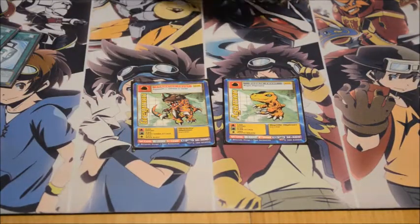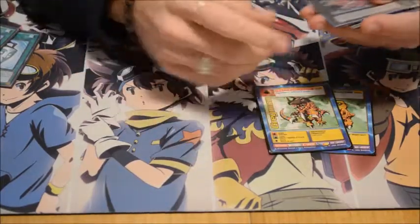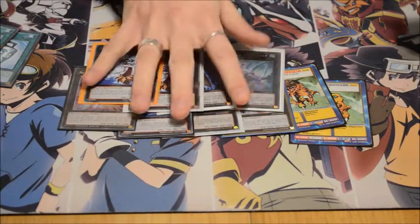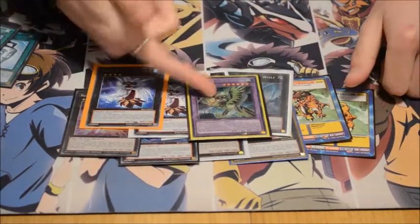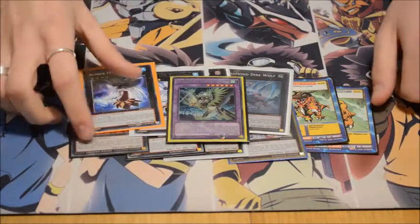And then the extra deck. Obviously you have to play the two Qliphort tokens because they are completely staple in this deck and if you don't play them you lose to everything. We also play Heartland Draco, Number 85, Number 7, Gorgonic Guardian — sorry, Gauntlet Launcher — Big Eye, Diamond Dire Wolf, Steelswarm Roach, Number 103, and a second Number 103, because that's what you really need in your extra. Went into these zero times at the whole event — it was really good. Best card in the deck: Ritual Beast Ulti-Cannonball. This card is so good, it's so broken. People look at it and they're like oh no, we're going to lose — and then you don't play it and it's great.